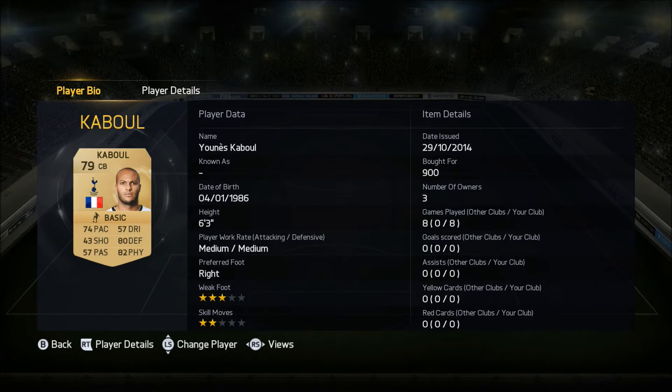At left centre back we have Yunus Kabul, 79 rated, plays for Tottenham from France and he costs 900 coins. In his 7 games he didn't get any goals or assists but he had a lot of chances from set pieces especially. His key stats of 74 pace, 80 defending and 82 physical make him a very well-rounded centre back and someone I'd definitely play a lot more.